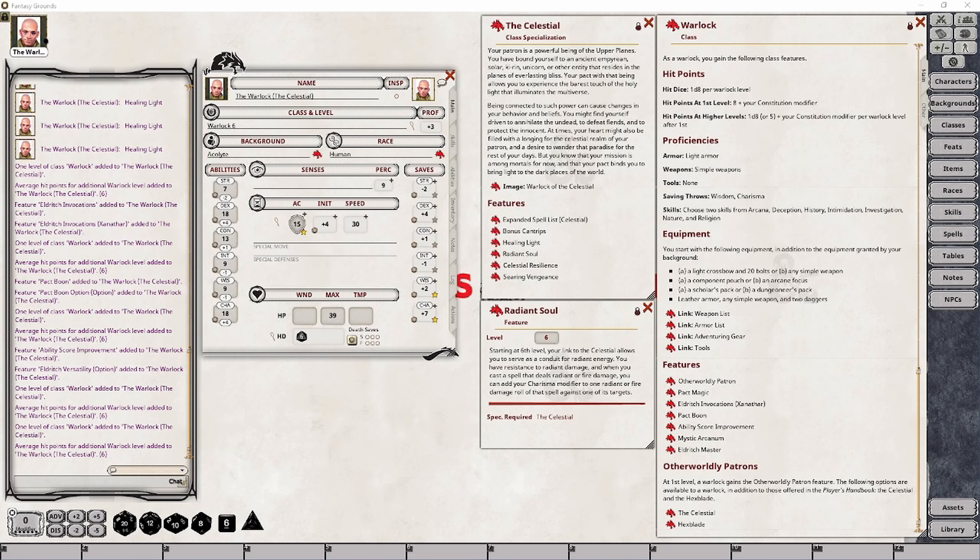At Warlock level 6, your character will gain the Radiant Soul feature, giving your character resistance to Radiant damage. You will now also be able to add your Charisma modifier to various spells as a damage bonus, but only once per die roll, and it requires the damage type to be Radiant or Fire damage for that bonus to apply. So if you're rolling 4d6 of Radiant or Fire damage, you simply add your Charisma modifier to the total of that roll. This wording has caused some confusion in games I've been involved in, but let me show you how it actually works.